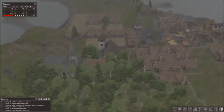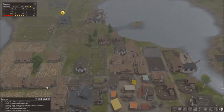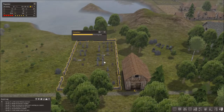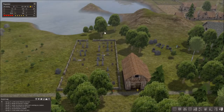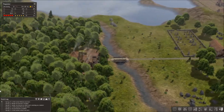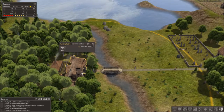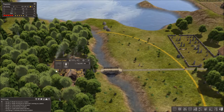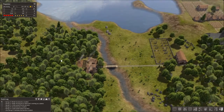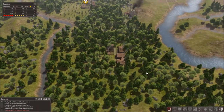I have a few cemeteries in town. This is the old cemetery — it's all filled up. And the new cemetery is over here, getting filled up, about halfway. And here's another managed forest here with the same setup: a forester lodge, gatherer's hut, and honey cavern. And one more managed forest right here.